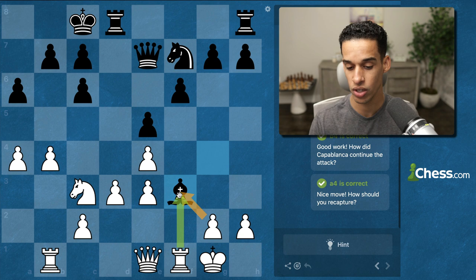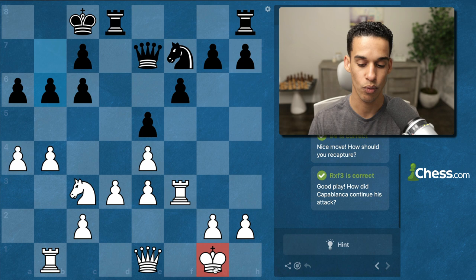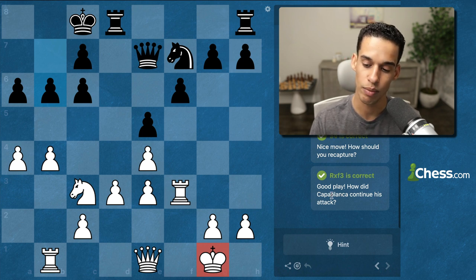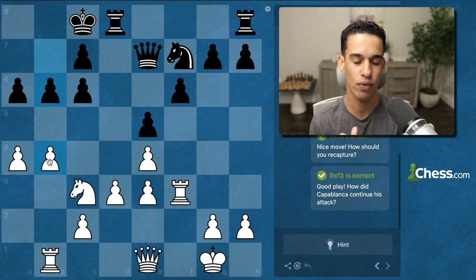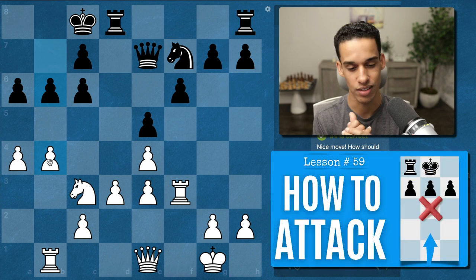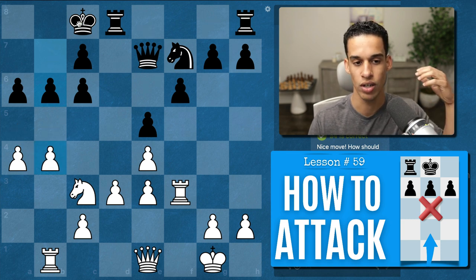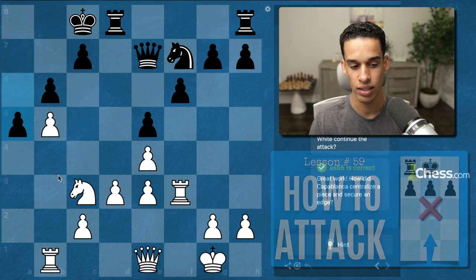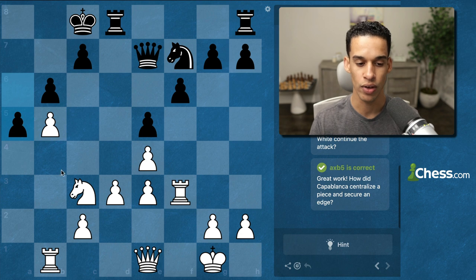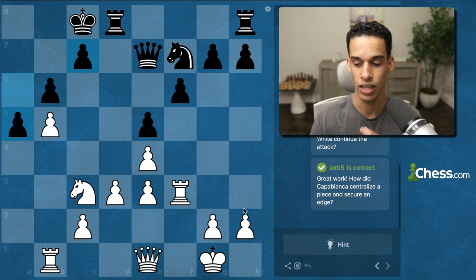It has to be a4 — they took, and we take back with the rook since taking with the pawn doesn't make sense. That way the king remains safe. Now it has to be b5 — straight out of lesson 60 or 61 — we need to strike on b5. This pawn push depends on the structure around the opponent's king. They took, we take back, and after a5 we need to continue undermining that pawn structure.